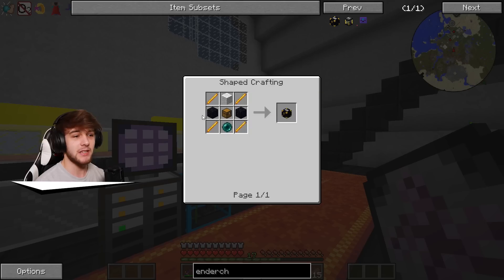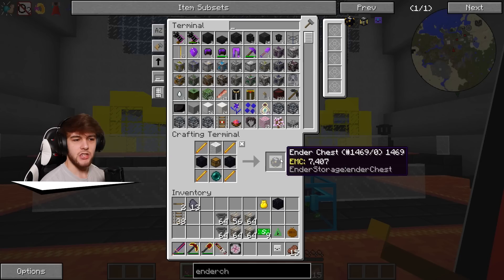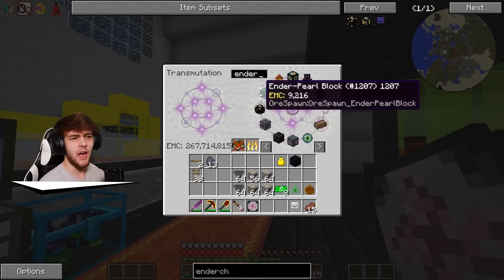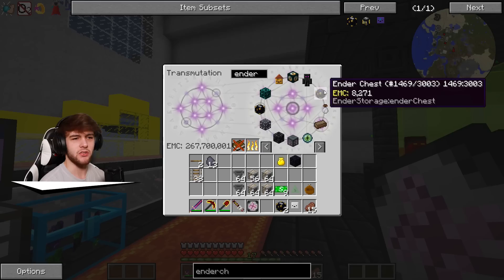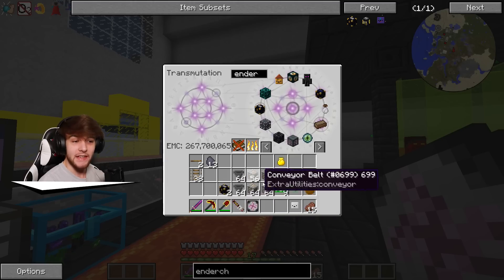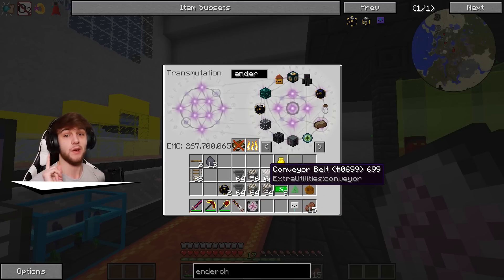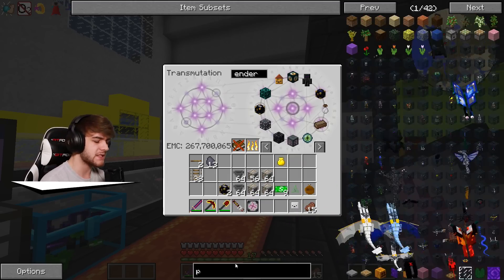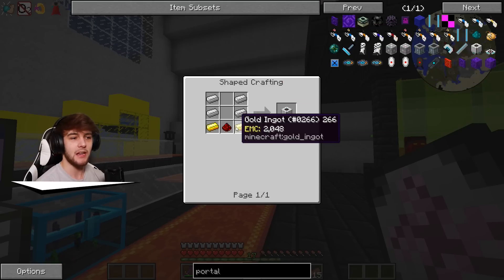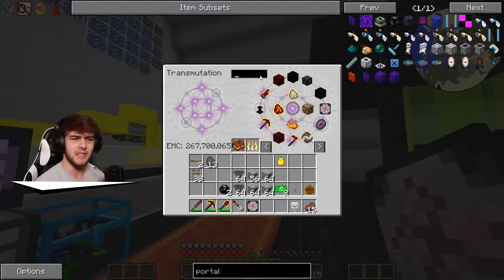Let's go ahead and make this. We need obsidian, blaze rods, a pearl, and wool, and just like that we have one — wait, did I already have one in my inventory this whole time? Oh my goodness. I'm definitely forgetful. Let's grab two of those; these should link up together. But there's one more thing — the most important thing that's going to kill these bosses. It is called the high energy pellet launcher. We just need iron, gold, and redstone, so it shouldn't be too hard.